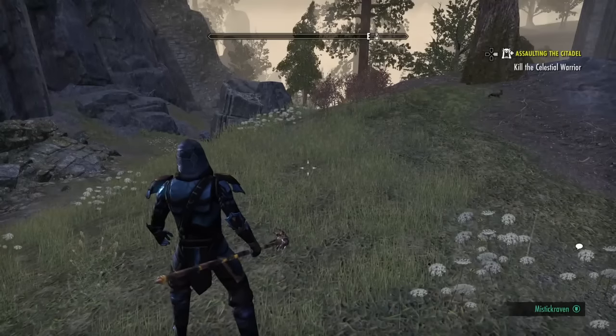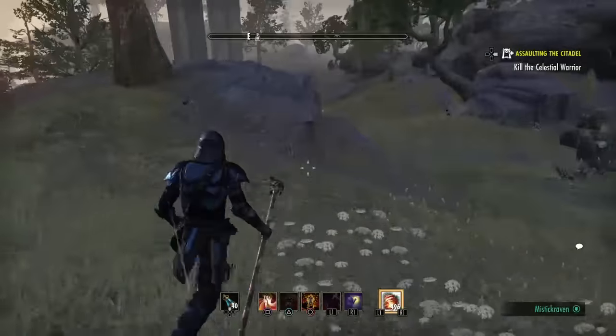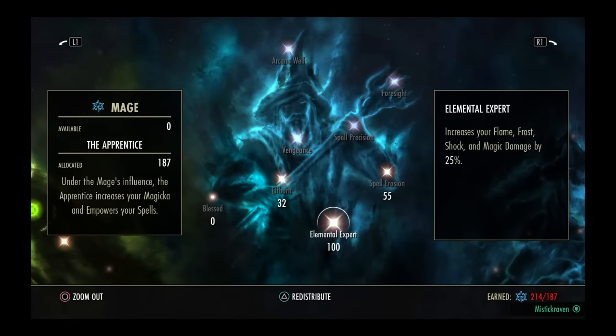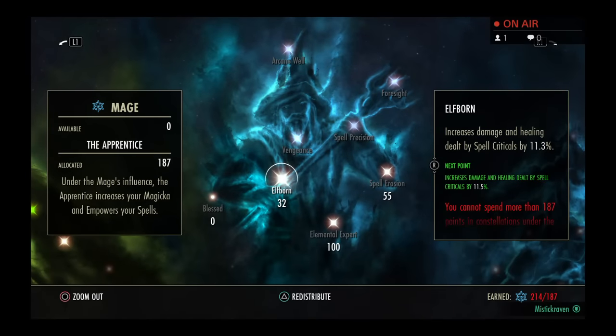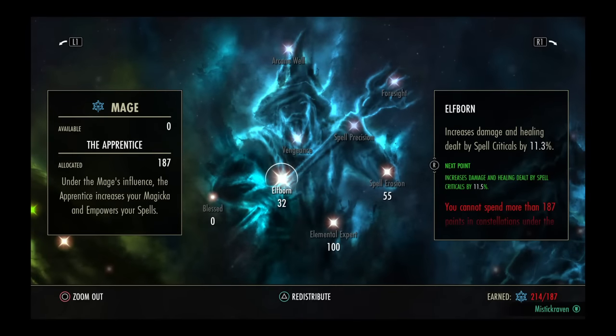This is going to be a very mathematical experience for a lot of people, so keep your seatbelts on. First thing I'm going to do is go into the Champion System. For this video specifically, I have stacked 100 into Elemental Expert. I'm a magical build. So we have 11.3 currently into Elfborn and Spell Eversions around 3062. What I'm going to be testing on is pretty much Rothgard - it's kind of my go-to for a lot of base testing. Usually my penetration I like to keep around 12K, between 12 and 15 depending on the group. But for this video we're only going to be concentrating on Elemental Expert and Elfborn, just by a margin.